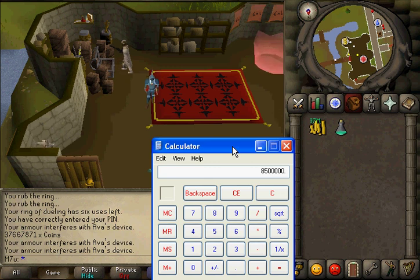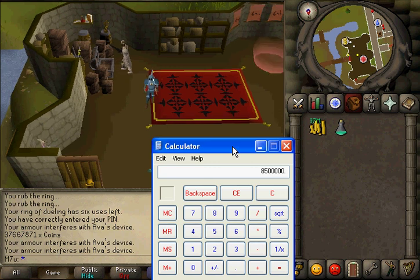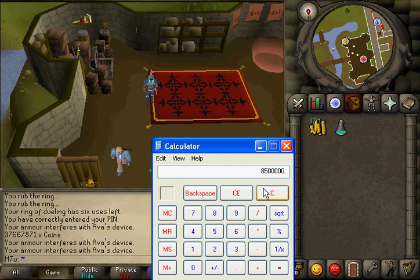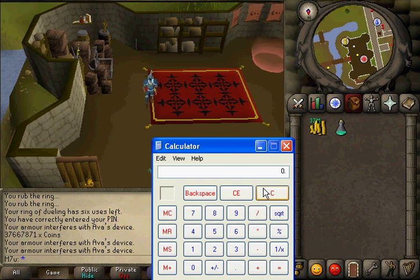The method I'm going to show you is decanting potions. You buy 1,000 prayer potion threes at 8,500 GP each — that's 8.5 mil. If you take them to Nardah, which I'll show you later in this video, you can make potion fours for absolutely free. All it does is take away the excess potions for dosing them. Every 1,000 potions, you lose 250 potions — it takes away one fourth of your potions for decanting. But that's not a problem if you can sell the four dose potions for 12.5k each.